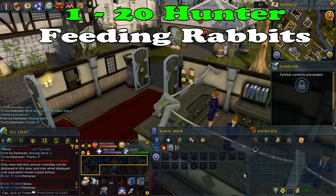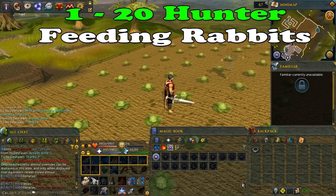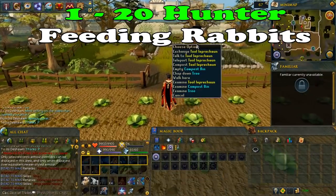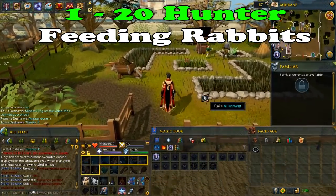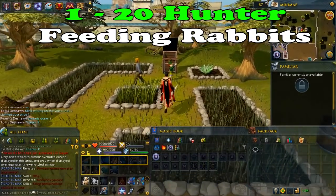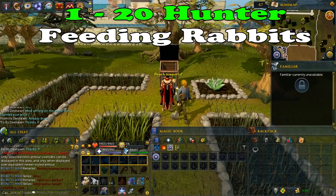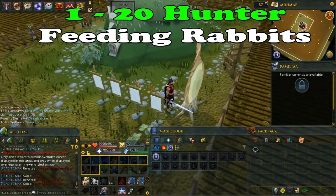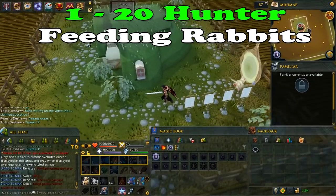From levels 1 to 20, you will be feeding rabbits in the Weed Sweeper minigame. You will need Oogle Roots, which you can buy there. To get to the minigame, simply find the tool leprechaun — it can be found in every herb patch. Right-click it and click teleport. Once there, go to the NPC and buy Oogle Roots.